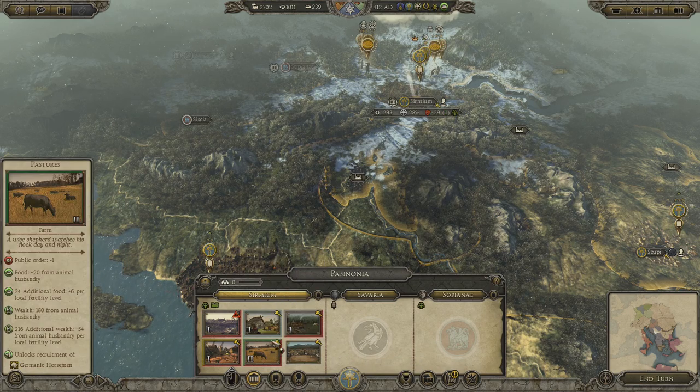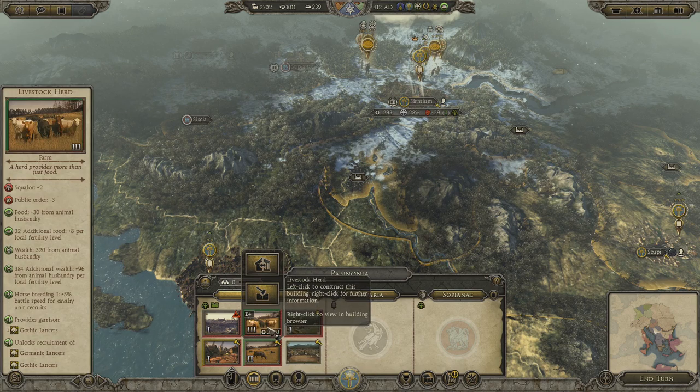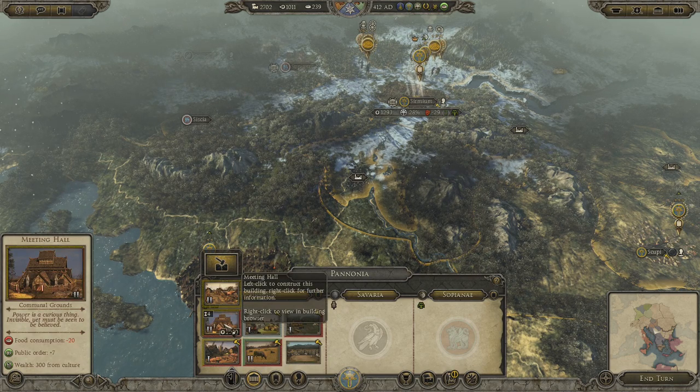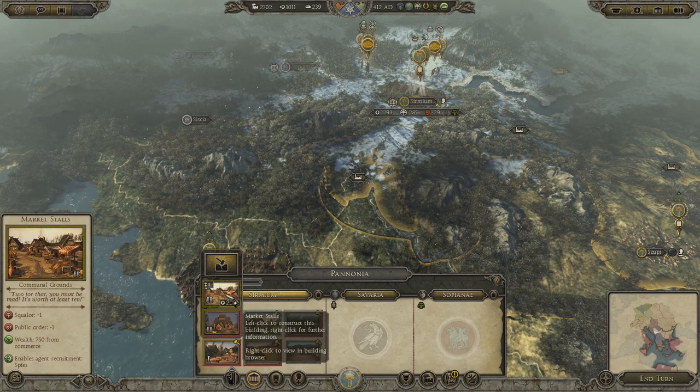Public order is not so great, but if I was to upgrade this I would get Lancers — Germanic and Gothic — so that's good. The town center could go for more public order and wealth from commerce. And if I do this, I can recruit spies, though that's going to give me more squalor.